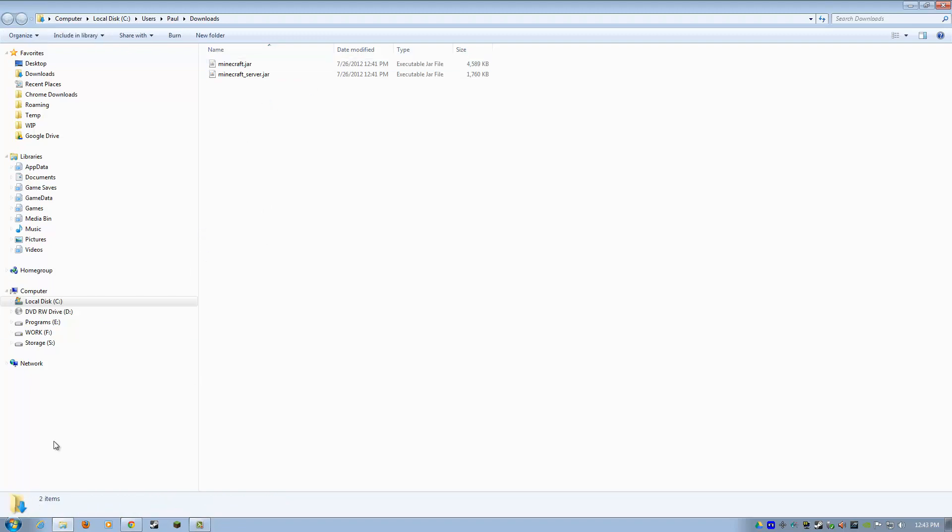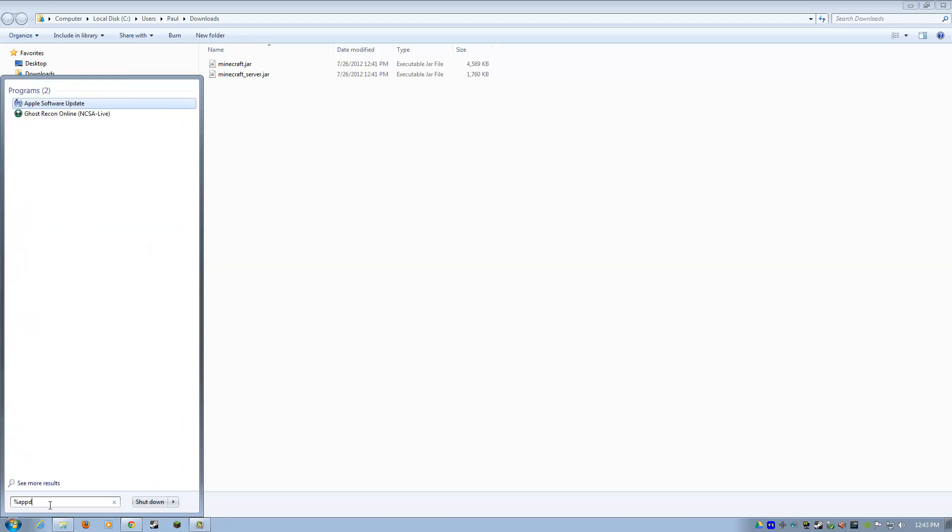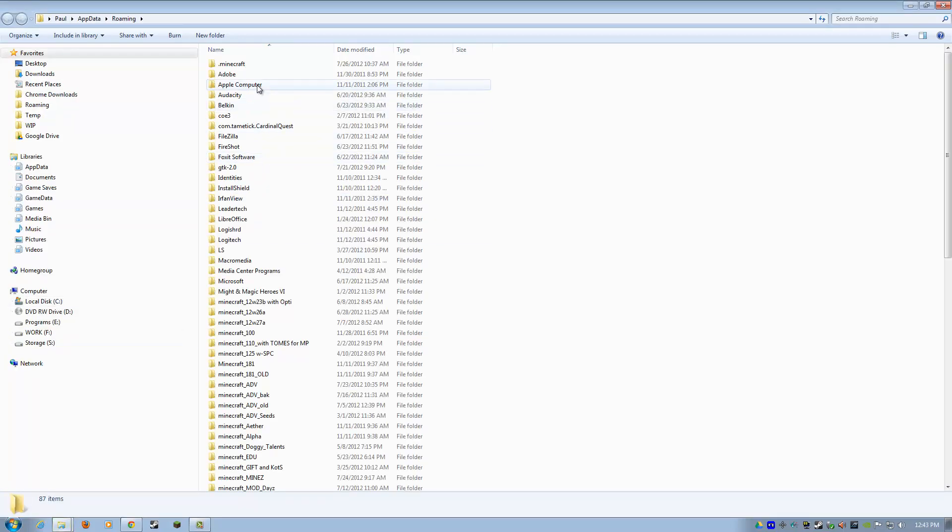Once those are downloaded, go to your Start button and type in this command window text box a percent symbol, then 'appdata', then another percent symbol — so it's %appdata% — and then hit Enter. This is going to bring you to your Windows AppData folder. Minecraft should be somewhere near the top because they put a period before their folder name. That does cause some problems with renaming this folder, and some installations of Windows don't let you rename it without removing the period first.